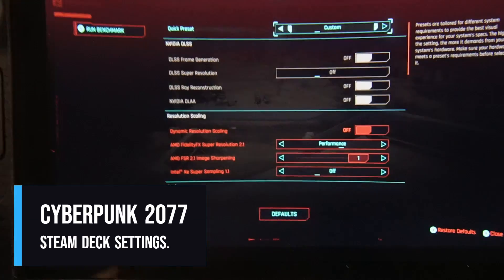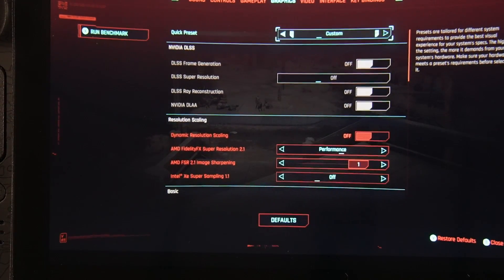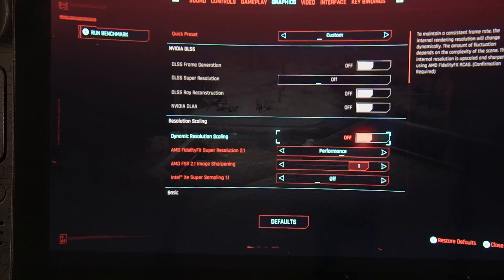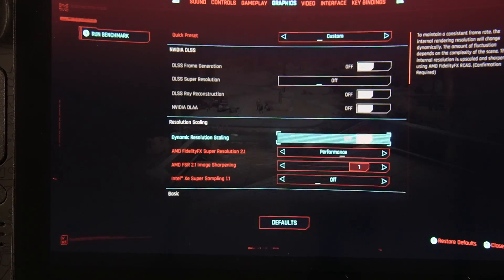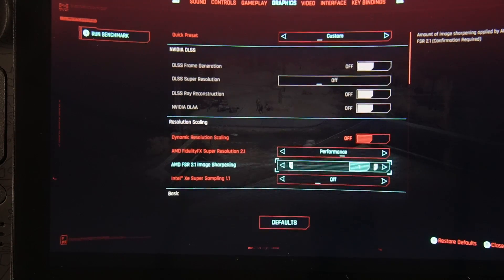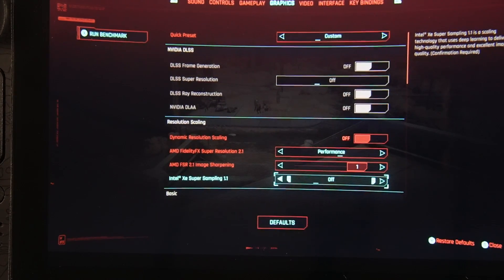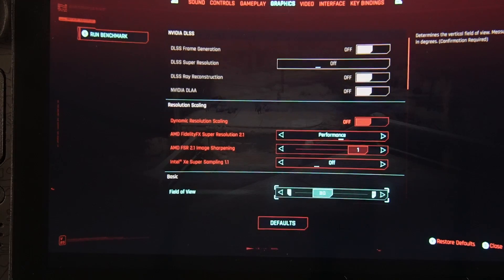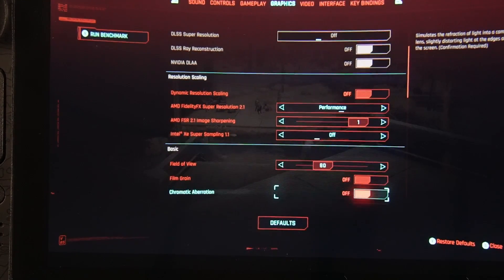Let's talk settings. For the quick preset, just set it straight to custom. Ignore the DLSS stuff — that's irrelevant here. For dynamic resolution scaling, leave that to off. We want to use AMD FidelityFX Super Resolution 2.1, so that needs to be off. Set that to performance and change the image sharpening to whatever you're comfortable with — I like it all the way up, but some people find that a bit grainy. Make sure your field of view is set to 80. Film grain and chromatic aberration, I like to have these off, but that's up to you.